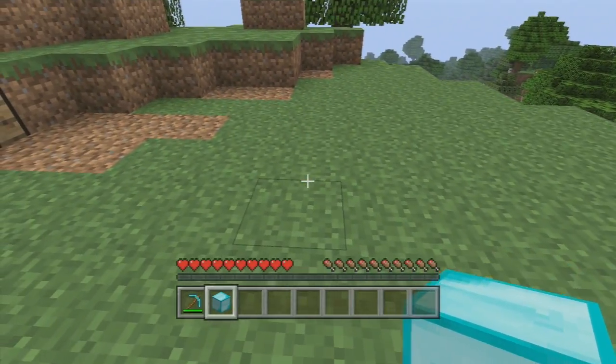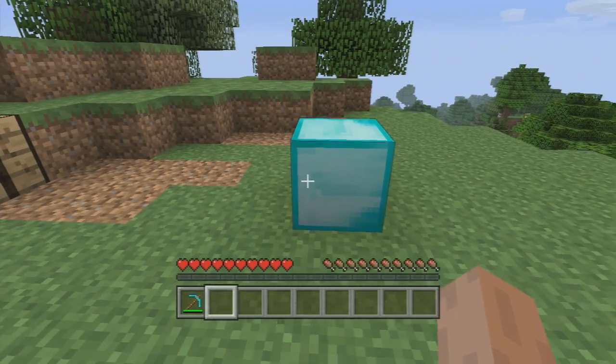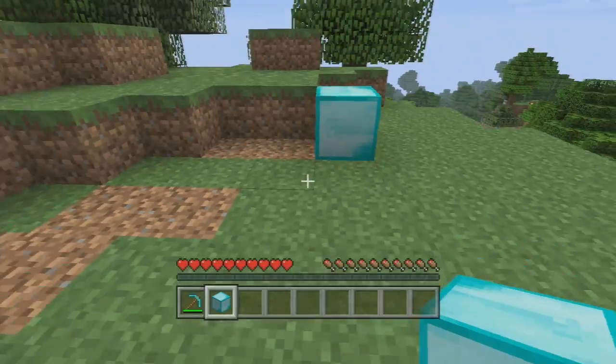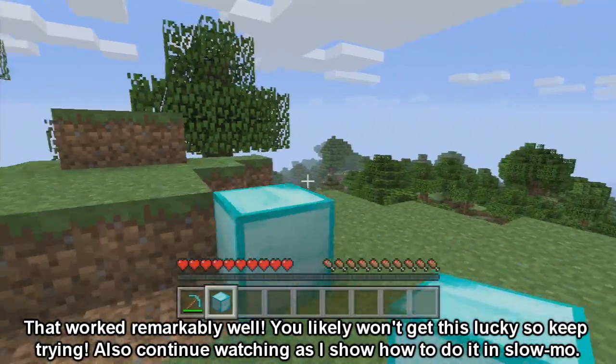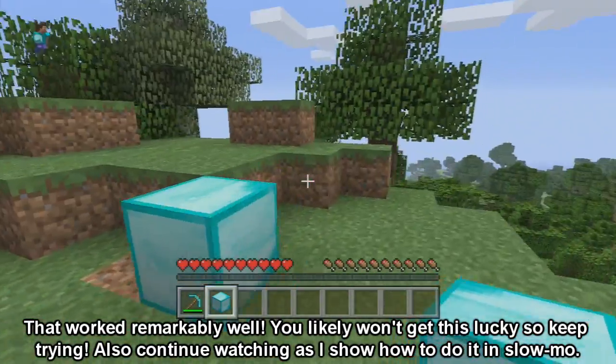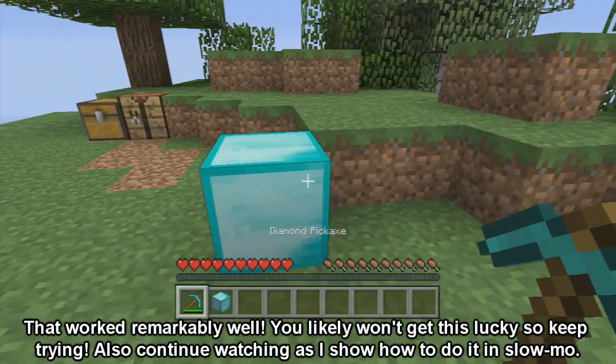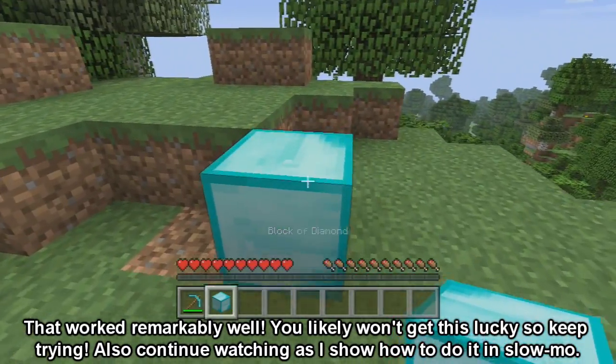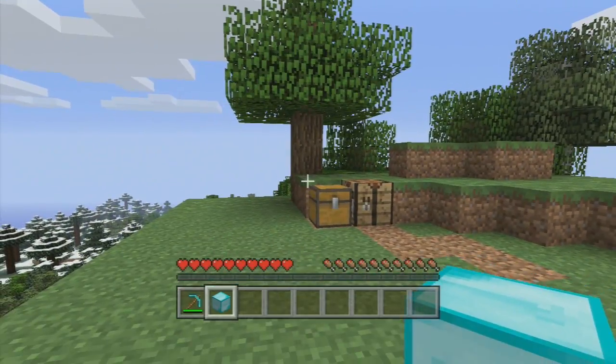Now in order to do the glitch what you need to do is place down the diamond block, then mine it up, and then very quickly switch to it and place it down. You can see I did it pretty well there on the first try, so it might have been hard to see what just happened. However, when you do it correctly you end up placing down a diamond block as well as keeping one in your inventory.